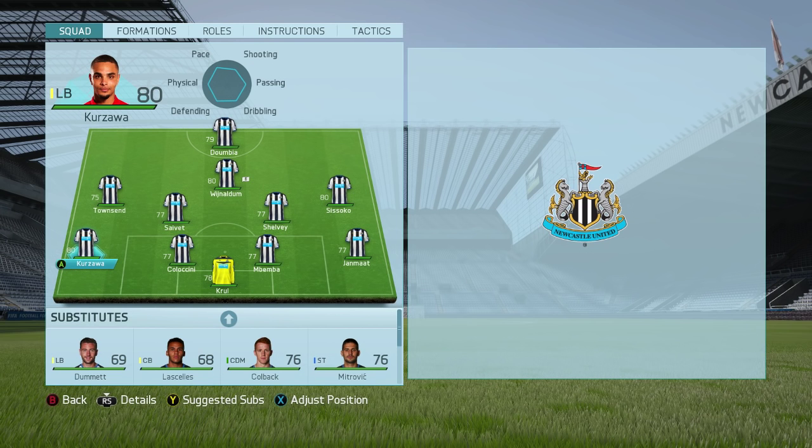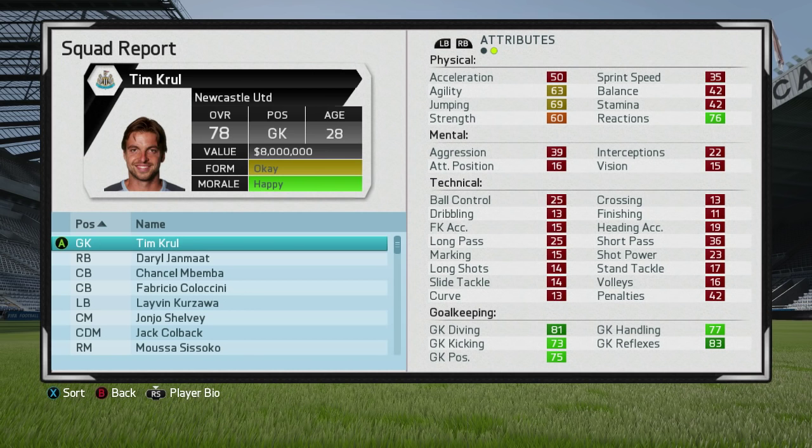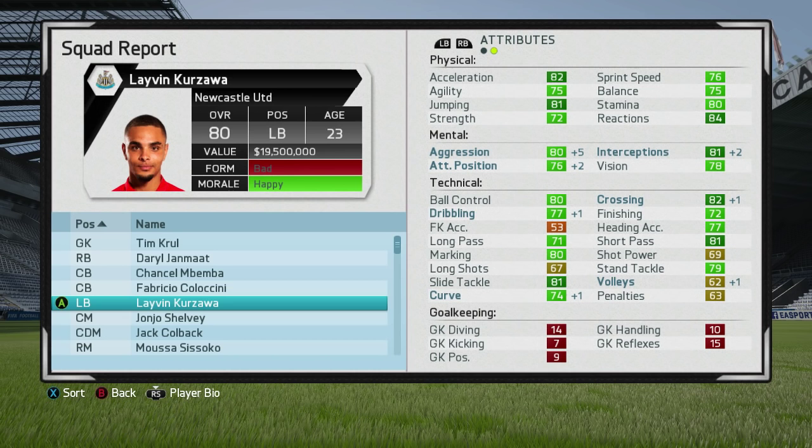He has 88 potential — that's what I'm talking about. He shares the highest potential for a left back in FIFA 16 career mode with David Alaba at 88. Can he get to that 88 rating? That's the question. Well, in the first season unfortunately we don't see any overall growth.